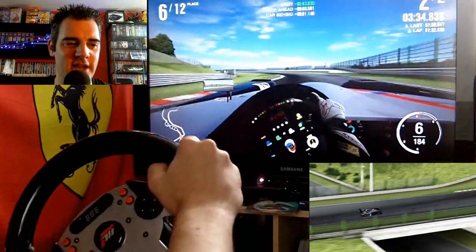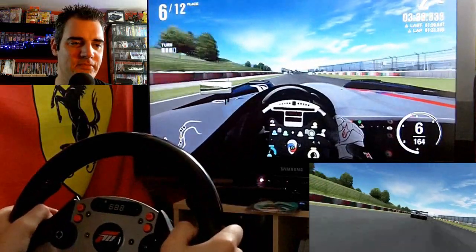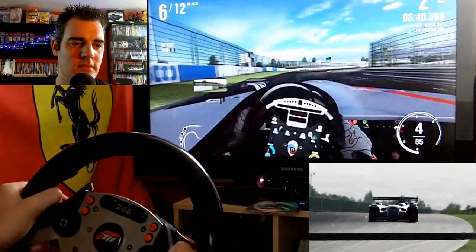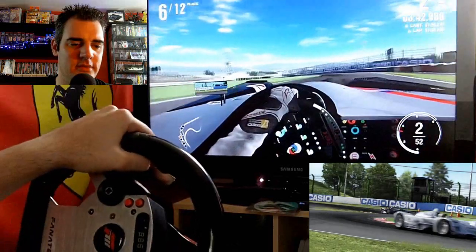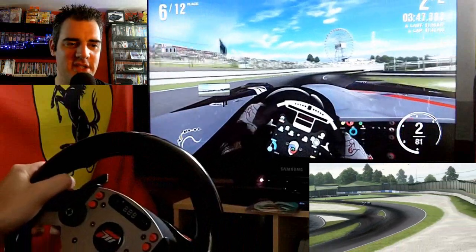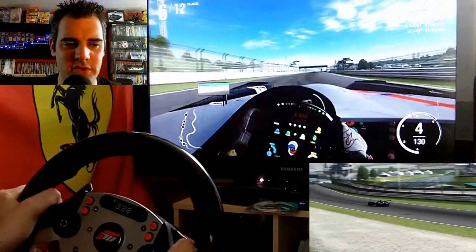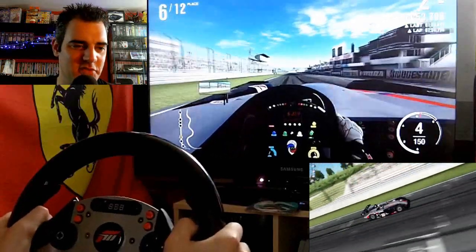I'm pretty quick around 130R compared to the AI — they tend to be a little bit slower, so I tend to always make a little gain on them. Not enough on this particular race, so we're settling for 6th place, and that's traction control off. We come across to the line, and then we'll take a quick look at the telemetry as well in more detail.